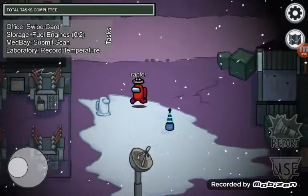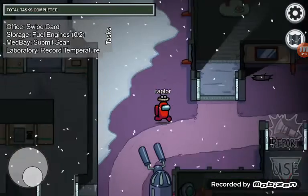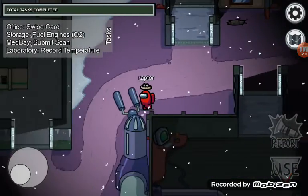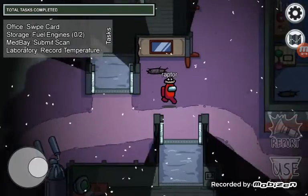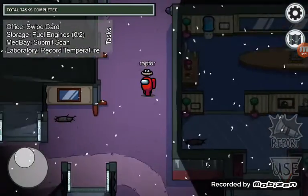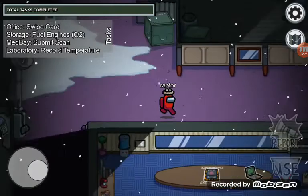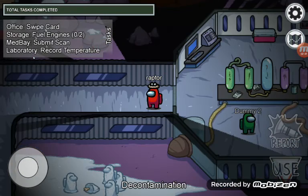So, you all know those little snowmen that are all around the Polus map, right? Have you ever seen one where they are all around a dead body, and there's this one guy standing there with the dead crewmate? Well, here is something shocking that I am going to show you. If you look at the bottom of the screen, you'll see three snow astronauts near the dead crewmate.